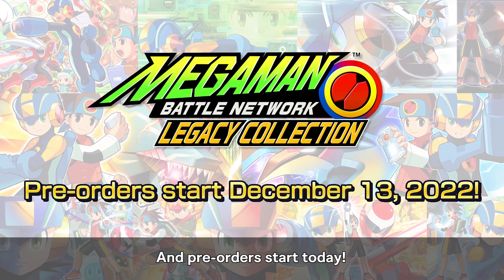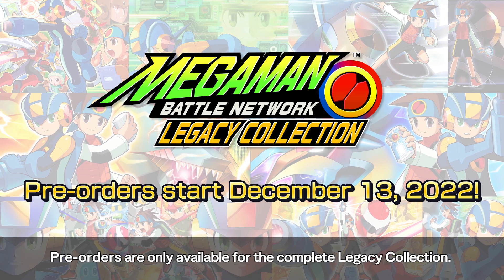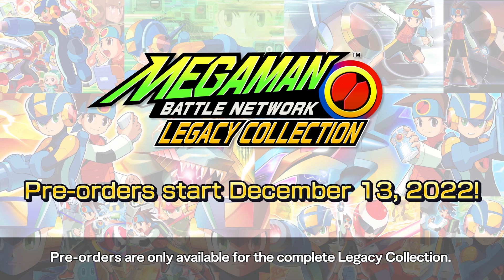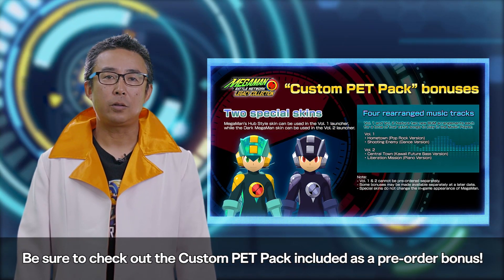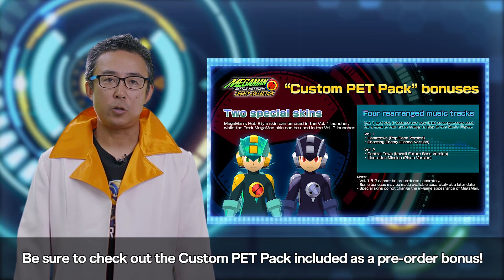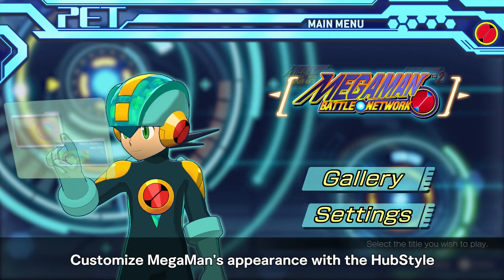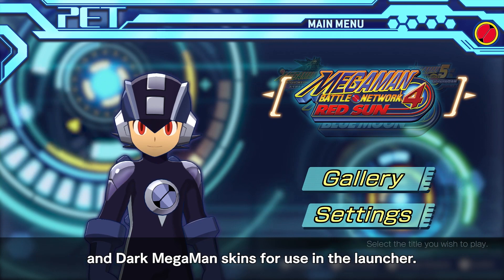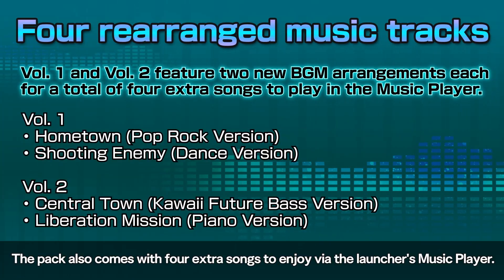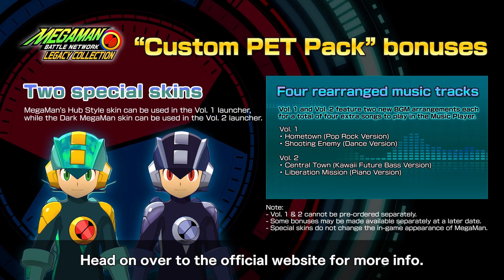And pre-orders start today! Pre-orders are only available for the complete Legacy Collection. Be sure to check out the custom Pep Pack included as a pre-order bonus. Customize Mega Man's appearance with the Hub Style and Dark Mega Man skins for use in the launcher. The pack also comes with four extra songs to enjoy via the launcher's music player. Head on over to the official website for more info.